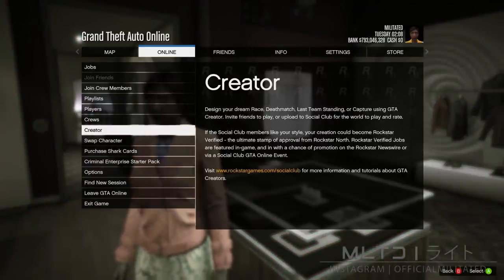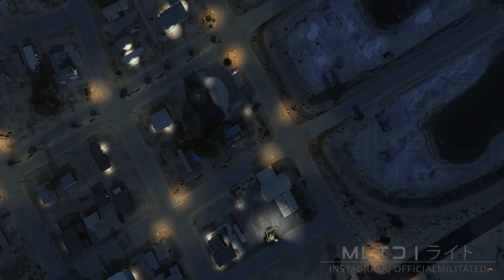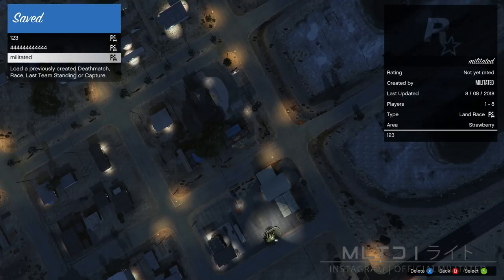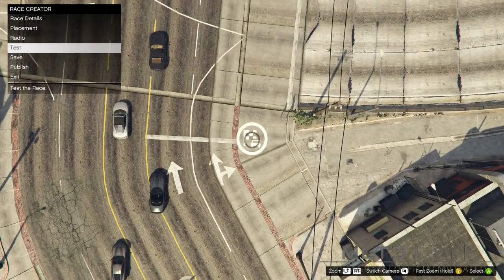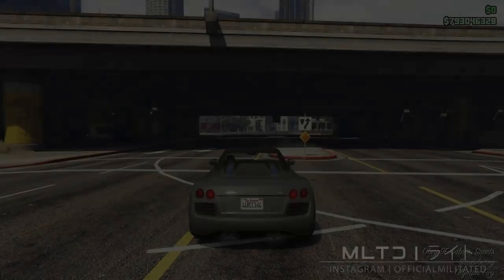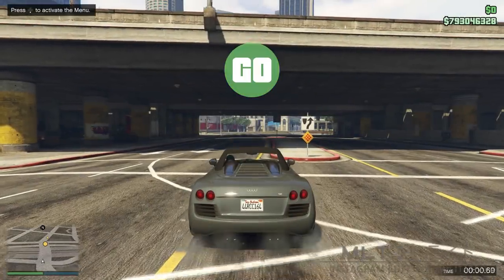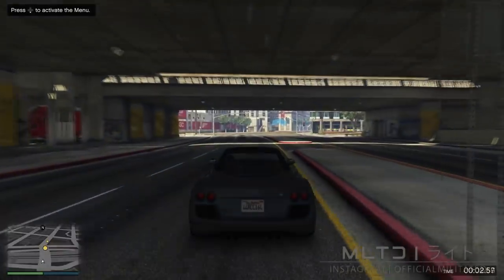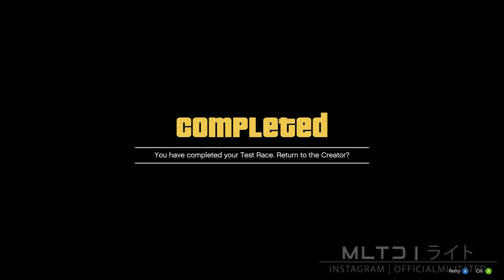Head over to the online tab and start up creator like we did before. This time though we're going to go into load creation, go into saved and start up the race that we saved a couple of minutes ago. Once the menu has loaded you're then going to go back down to where it says test. You don't have to do anything special here apart from run the race again. If you're racing 0.8 miles like I recommended then it should only take about 30 seconds. After you finish you're then going to press ok to return to the creator.